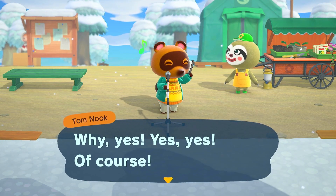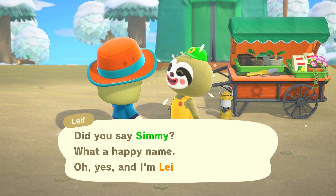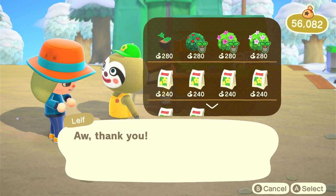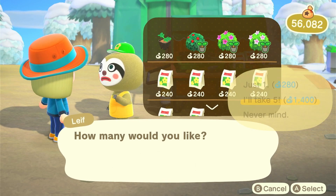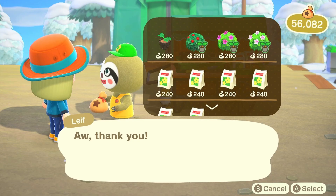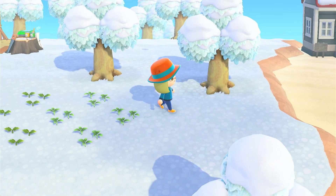We also have Leif here, so let's talk to him before I forget. Leif called my name a happy name — does he say that to everyone? I can't remember. I don't know how many flowers I should use, but I might as well get them to have the option later. And I do want to get a ton of shrubs — might as well get a ton now, who knows when Leif will be back, and you can't breed the shrubs. I put down some flowers already, so they could be ready for decorating.